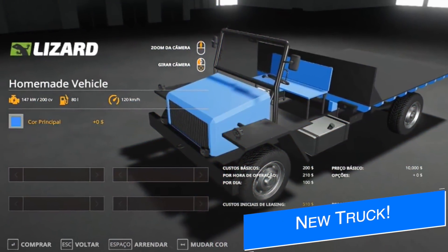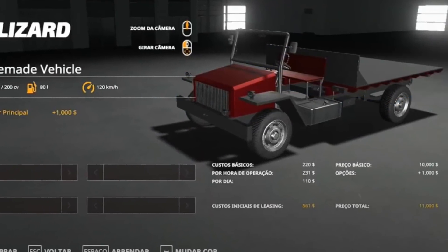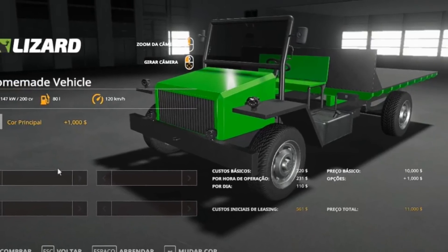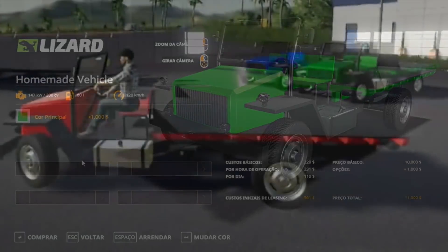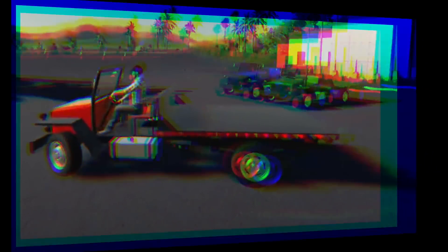Aggro Mods has a new pickup truck mod called the Homemade Vehicle. This is a capitalist pickup truck with a flatbed in the back to haul around bales or pallets, and you'll be able to strap those things down as well. Currently, there are no other options shown for this mod, but it should be quite a cool one once released. This mod has been made for all platforms.